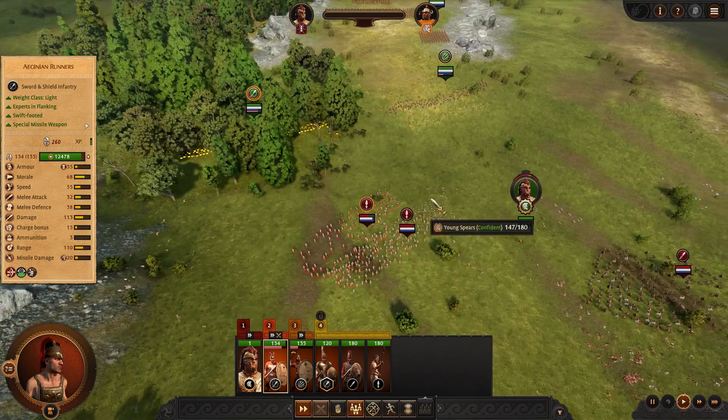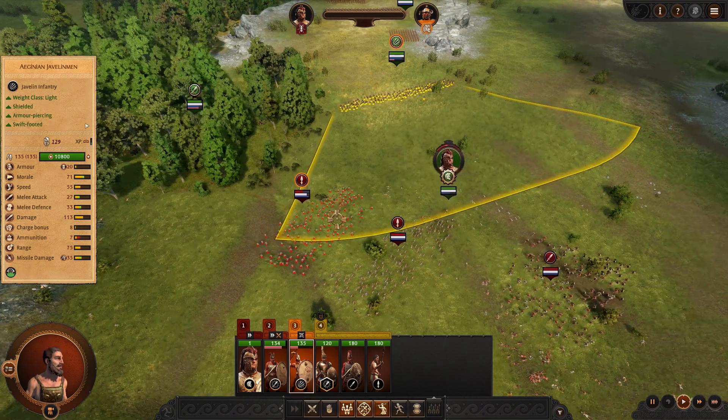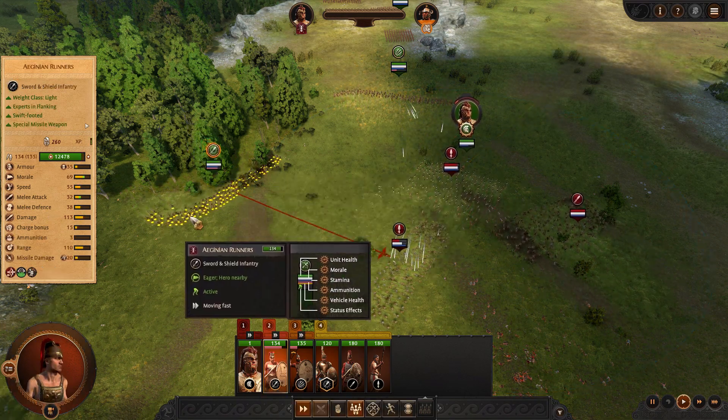The first man goes down — that's the first one to go. It's all downhill from here. It's a slippery slope: once the first one dies, they drop like flies. Put that on my gravestone.